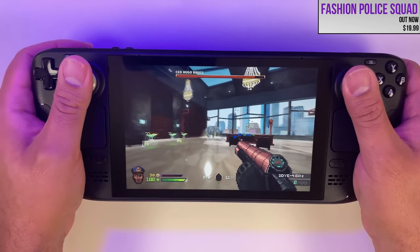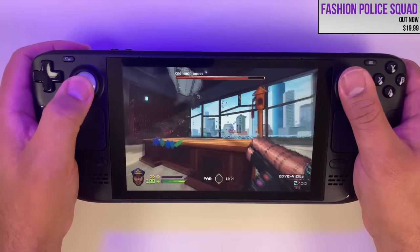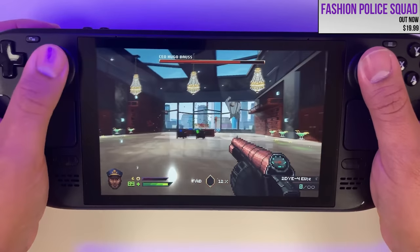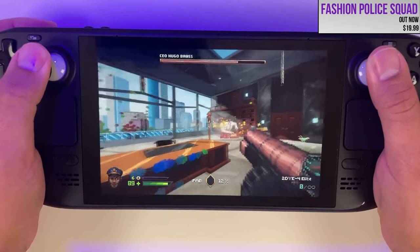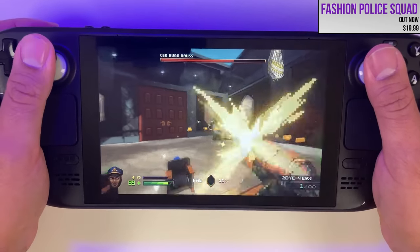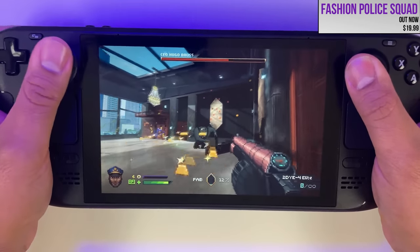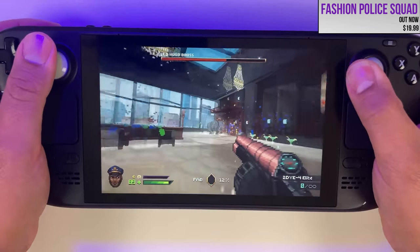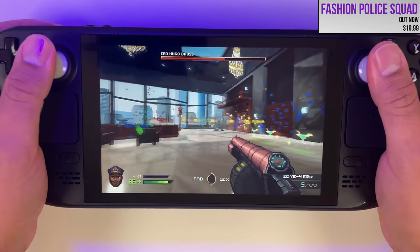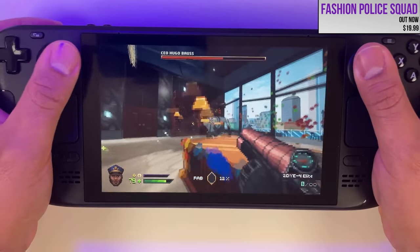Flick stick is a method of input that allows for much more accurate aiming than analog sticks — I would argue it's even more accurate than trackpads. The difficulty in the past has been that it takes quite a bit of work to set up and calibrate. There are two games I know of that implemented flick stick natively: CSGO and Boomerang X. My experience with Boomerang X was superb. Seeing that the generic flick stick functionality in the Steam client has been improved has certainly piqued my curiosity.